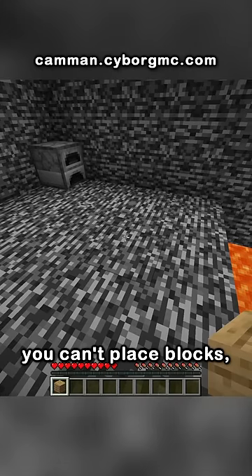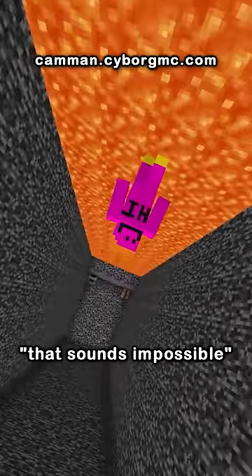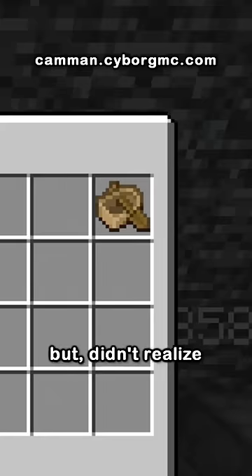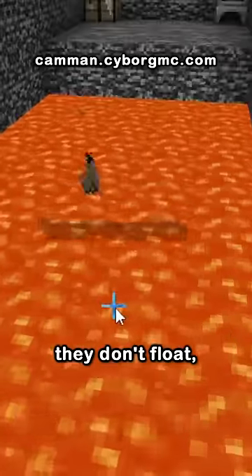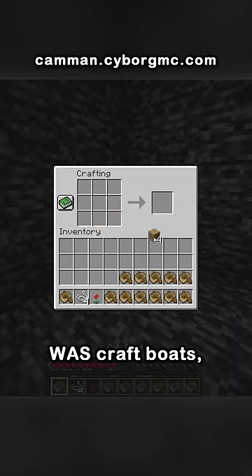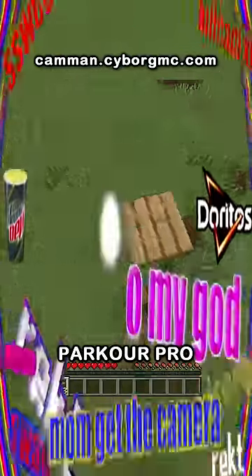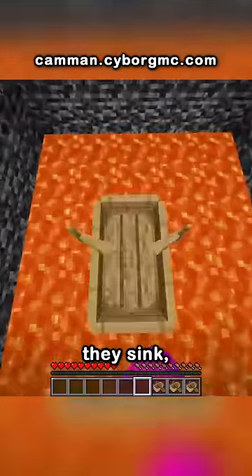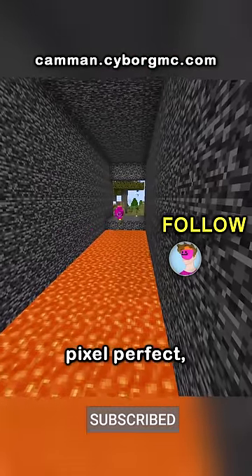You can't place blocks. Now you might be thinking that sounds impossible, but it is. He was smart enough to craft a boat, but didn't realize they don't float. What you had to do was craft boats, but the next step requires being a parkour pro — sprint jump from boat to boat on top of the lava before they sink, each jump being pixel perfect.